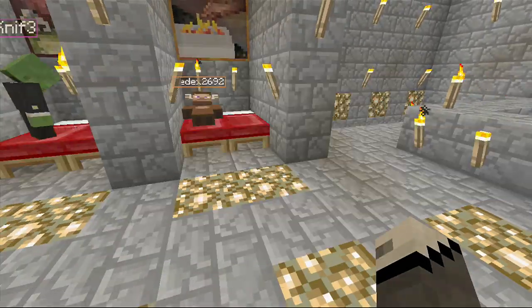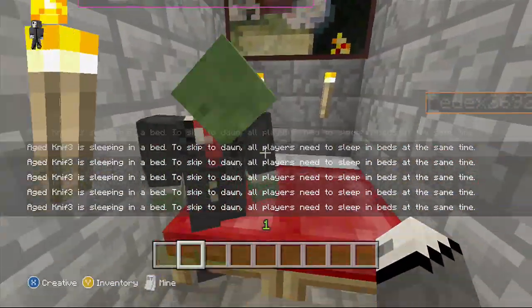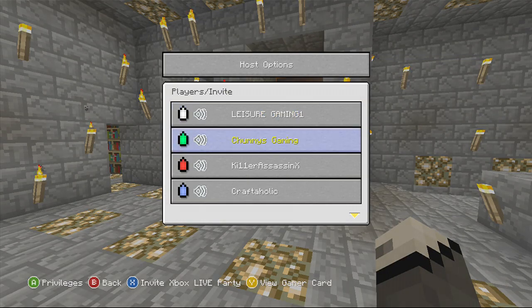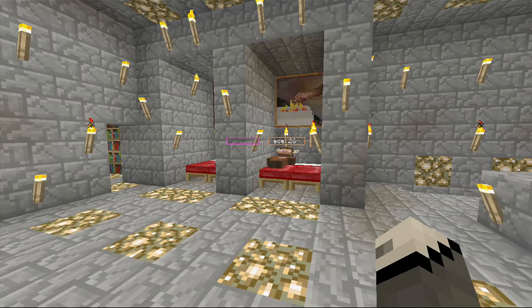Everybody's setting their spawn. Age Knife is constantly getting in and out of bed — just get in bed! I am playing with Chummies Gaming, Killer Assassin, Craftaholic, Age Knife, and FedEx. On my team it's going to be FedEx and Age Knife. The other team is going to be Craftaholic, Killer Assassin, and Chummies Gaming.